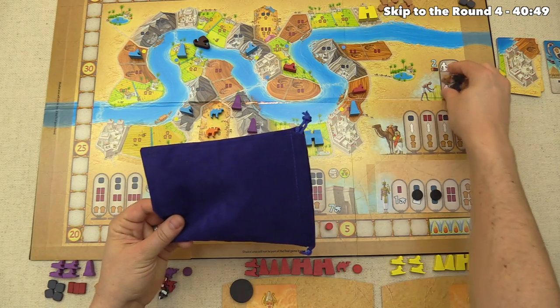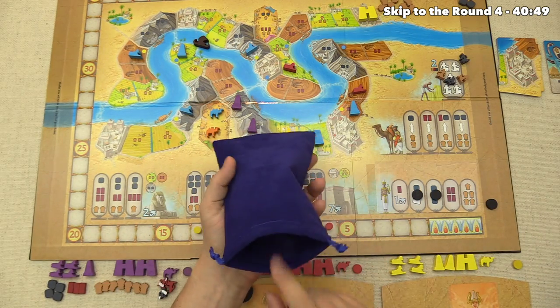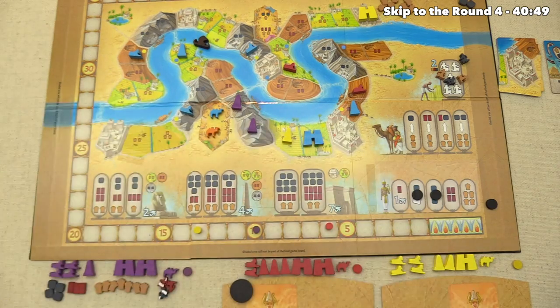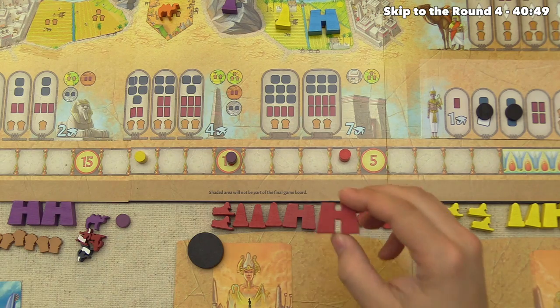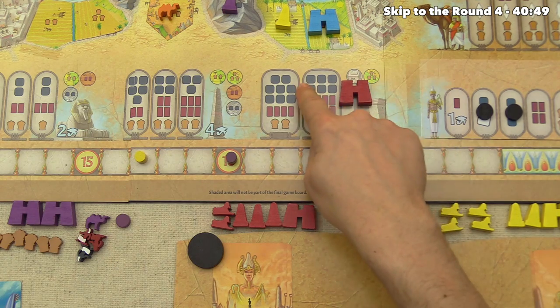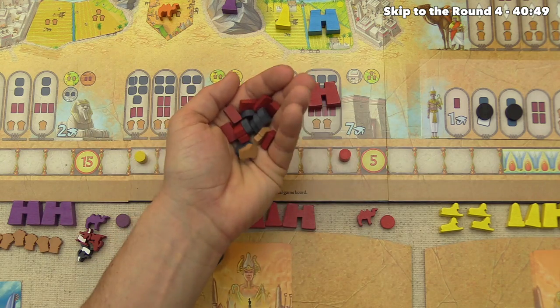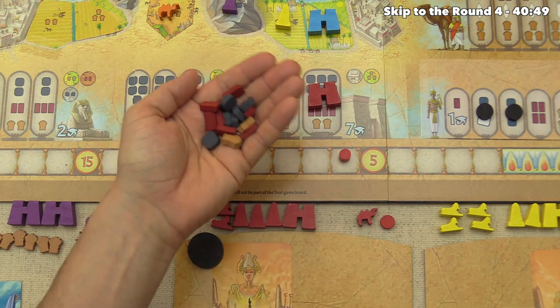Red fills the labor market with all but two remaining laborers and peeks at the two left in the bag. For red's first action, they plan a pylon costing six stone, eight brick, and two grain — all returned to the supply, suddenly making brick available again for everyone.